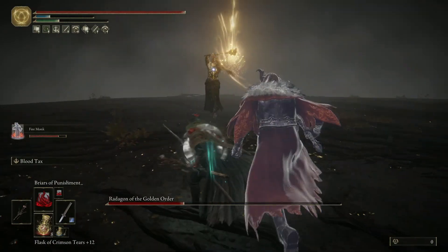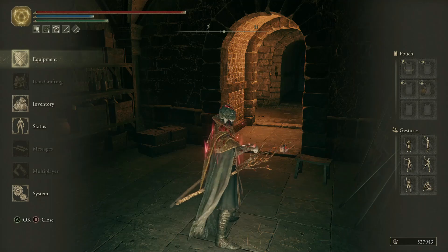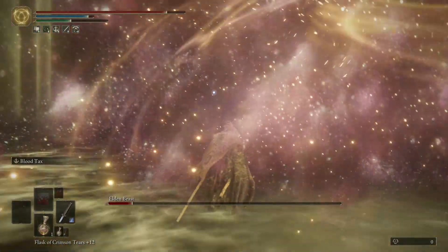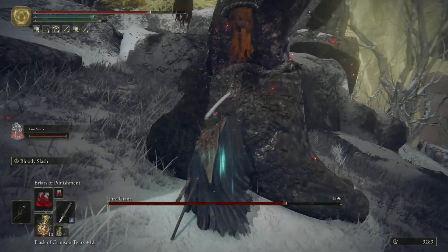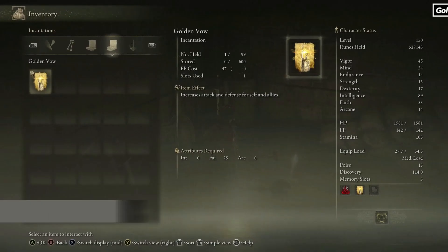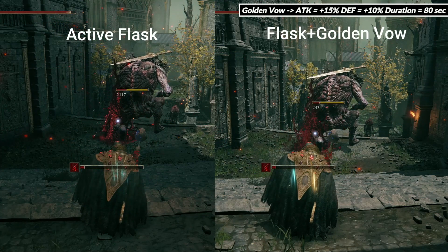Broiled Crab is amazing against most endgame bosses due to their high physical damage — it will reduce the damage we receive by 20% for 1 minute. Against Renala, Gideon, and Elden Beast, who do not deal physical damage, I suggest using Exalted Flesh instead if you plan to go into melee combat, because we get 20% bonus physical damage for 30 seconds. Using Golden Vow will raise our attack and defense, which means more spell damage.